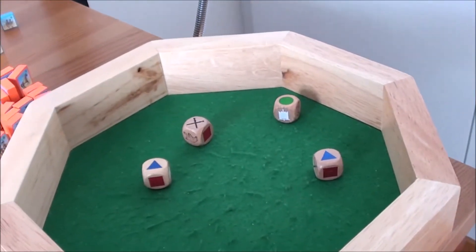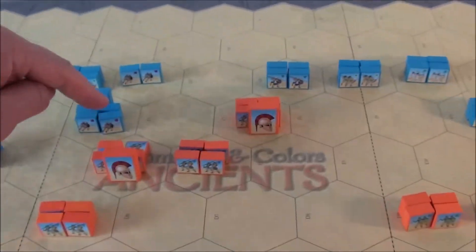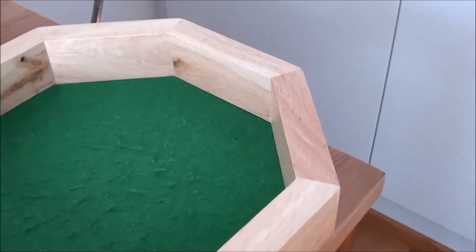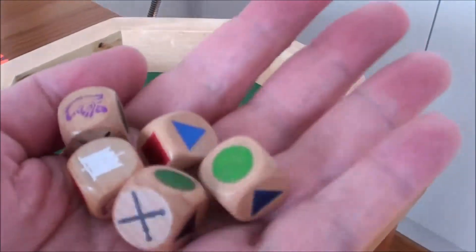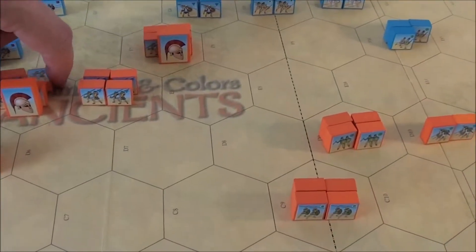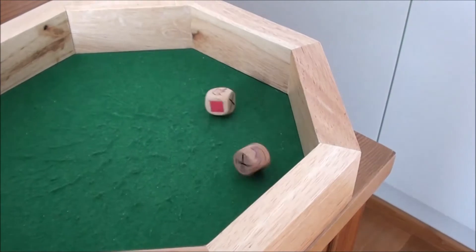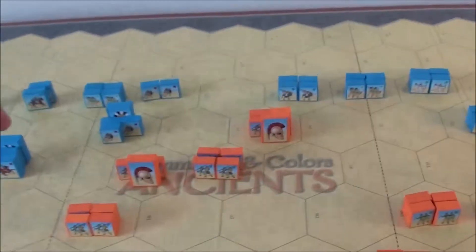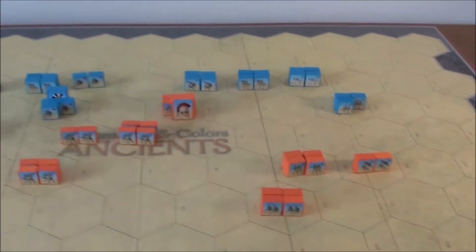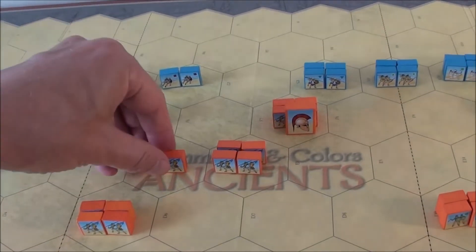We have an epic clash here, but the roll was not too impressive — only one hit. We still check the fate hit on Philip, and he's fine. Now Philip will battle back with five dice — one and two hits and a flag. Taking the hits first, then we check: Onomarchus did not survive — he fell against Philip. So the Phocians gain another banner. That was not good.